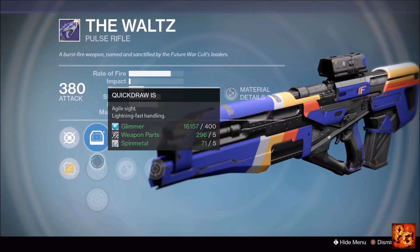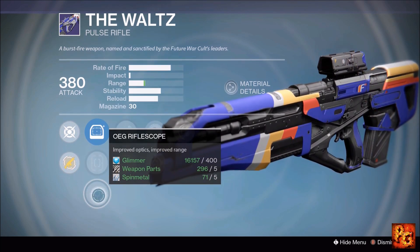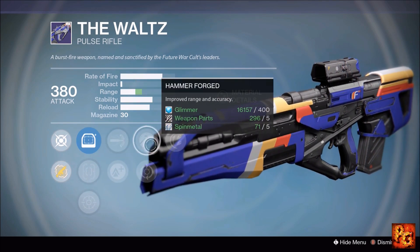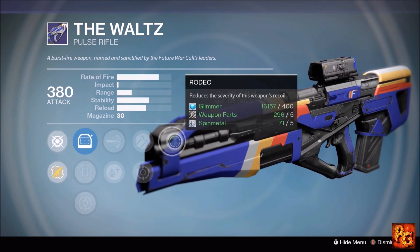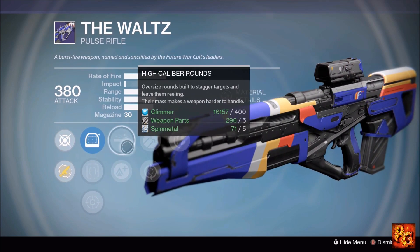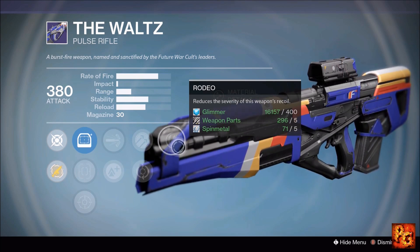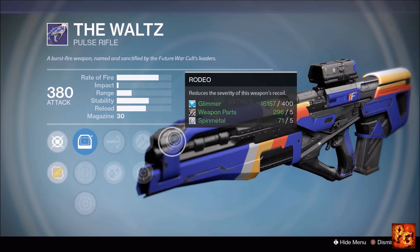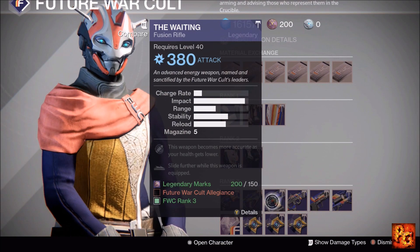Next up, the Waltz pulse rifle with Rodeo, Hammer Forged, Feeding Frenzy, High Caliber Rounds, and Lightweight. Pop on the OEG Rifle Scope for the range boost. Definitely run High Caliber Rounds and Hammer Forged, and Rodeo is locked in. You'll have a fairly stable, long-range Crucible pulse rifle that staggers enemies. This is not a bad roll at all — pick it up if you're a fan of this archetype for Crucible.